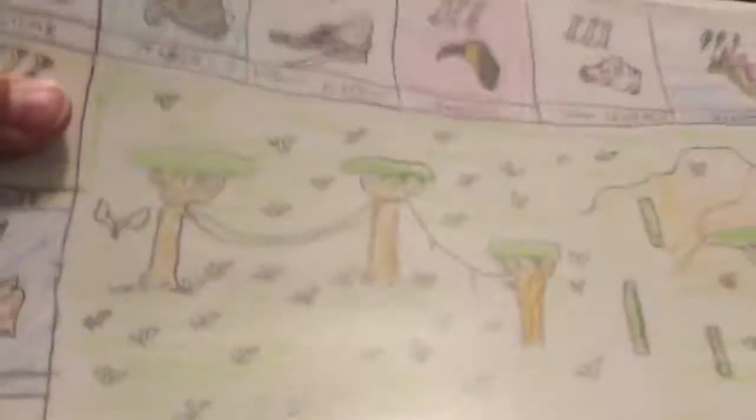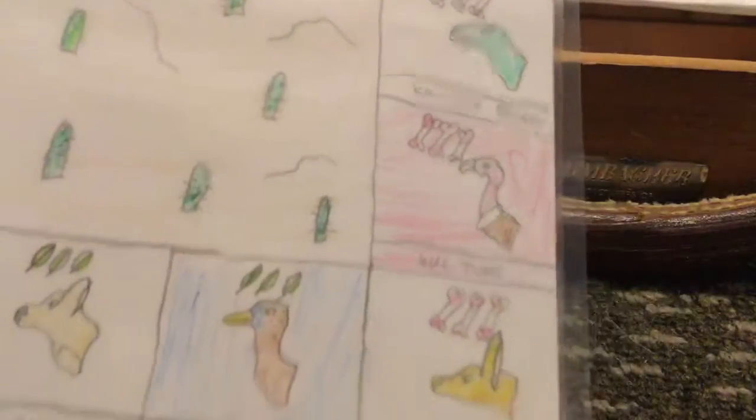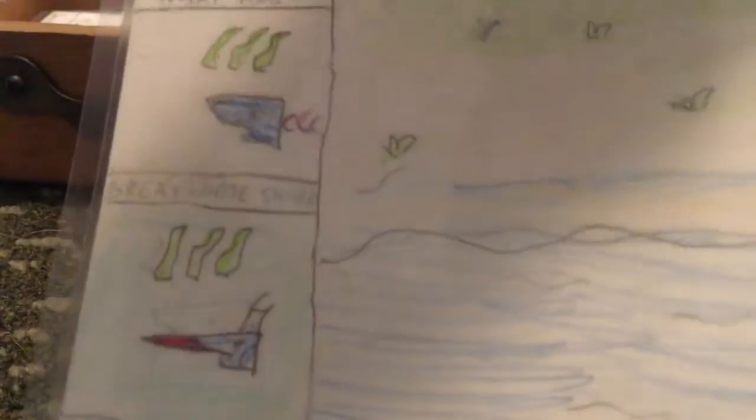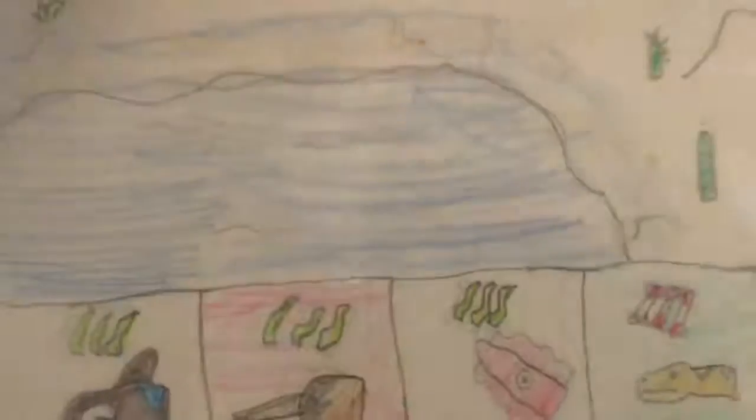The second version of Tournament of the Beasts has jungle, Chinese mountains, desert, and ocean biomes. Jungle: jaguar, tapir, Indian elephant, toucan, white tiger, and warthog. Chinese mountains: snow leopard, rooster, peacock, tiger, red panda, and panda. Desert: Komodo dragon, vulture, jackal, emu, kangaroo, and rattlesnake. Ocean: giant squid, narwhal, orca, goblin shark, marlin, and great white shark.